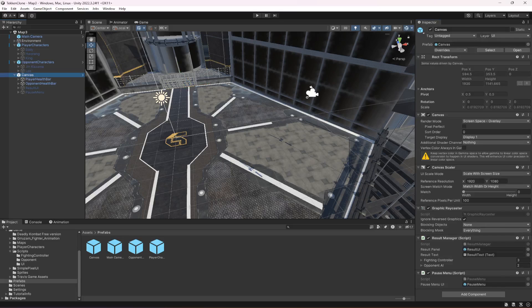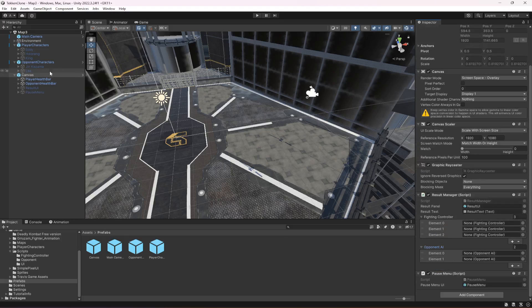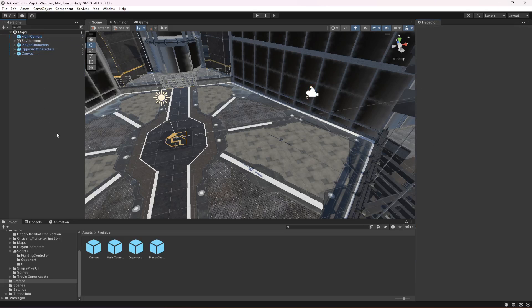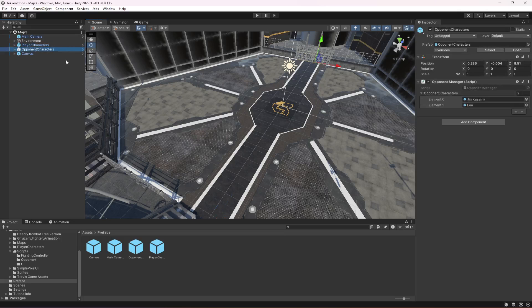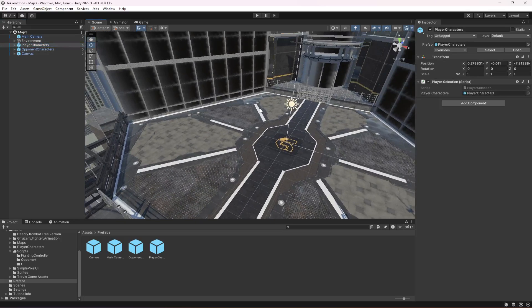At the end drag and drop the opponent health bar. Then click on canvas. In the canvas open up fighting controller and opponent AI, and add the fighting controllers, then the opponents. That is all you have to do on this as well. Make sure that every player character and opponent character is deactivated, and as you can see they are already set up in their positions.